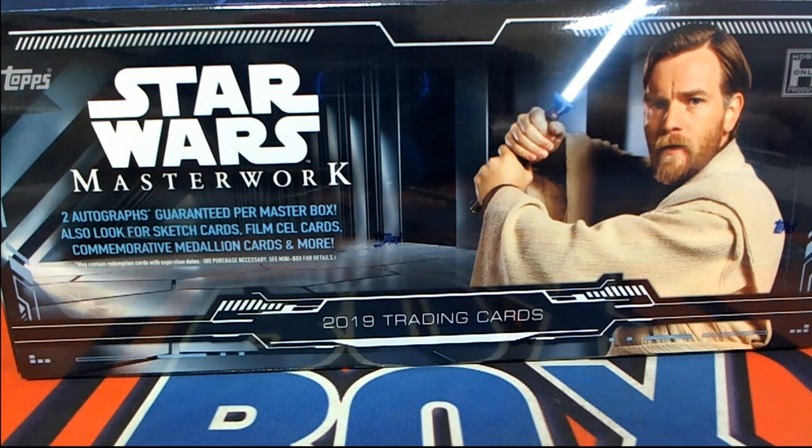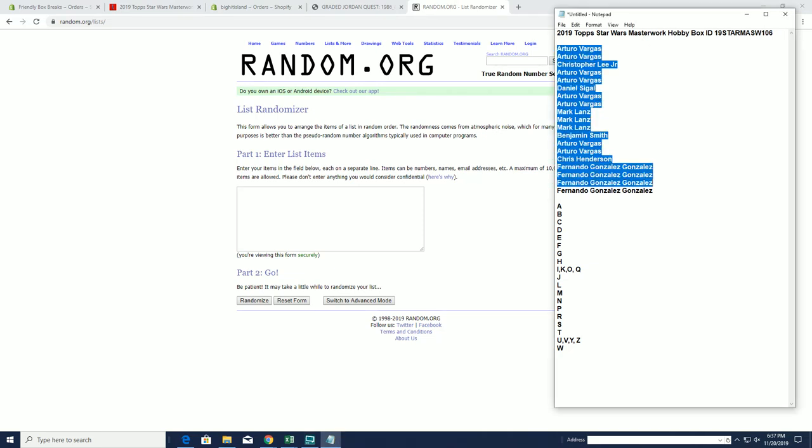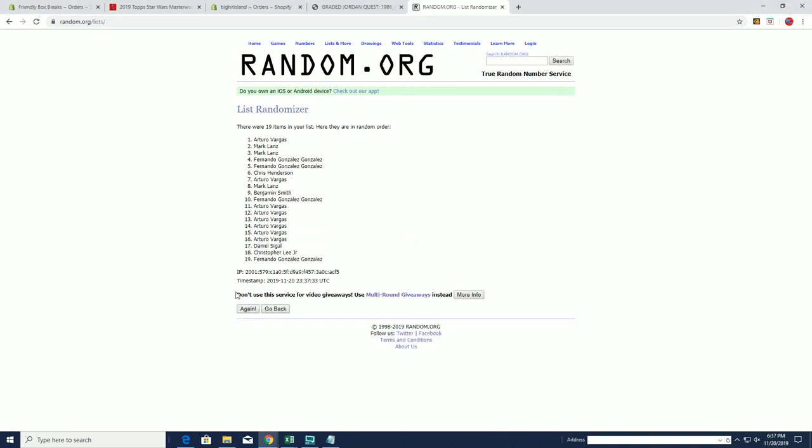Let's do it! 2019 Top Star Wars Masterwork box 106. Daniel's name got caught up there. A, B, down to Fernando G. 19 clicks, names, and letters 7 times each.